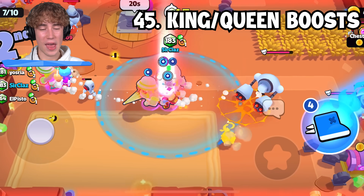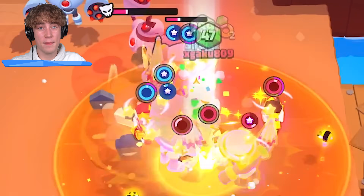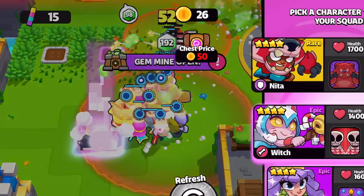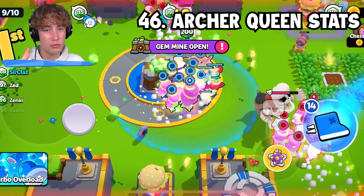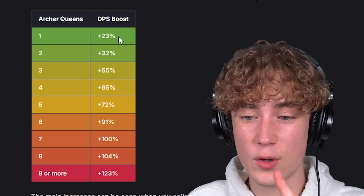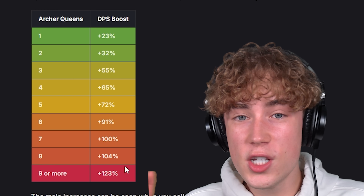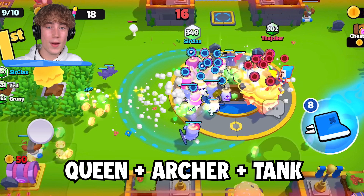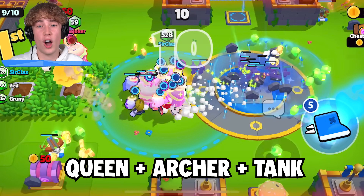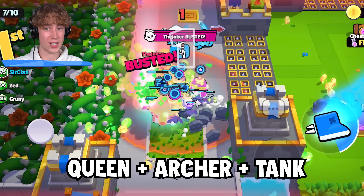The Barbarian King makes every melee troop in your squad attack faster. So if you have a Barbarian, it will attack faster with a Barbarian King in your squad. The same with the Archer Queen — she makes all long-range units attack faster. The Archer Queen buff is really OP: with one Archer Queen in your squad, every single long-range troop deals 23% more damage. With nine Archer Queens, you'd deal 123% more damage. So a Tank dealing 270 DPS — with three fused Archer Queens — will now deal 602 damage per second. That's why Archer Queen plus Tank is a ridiculously OP combo.